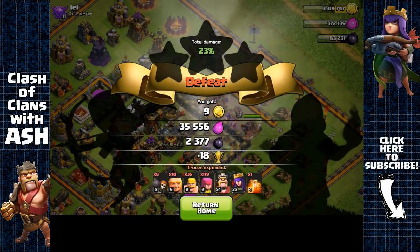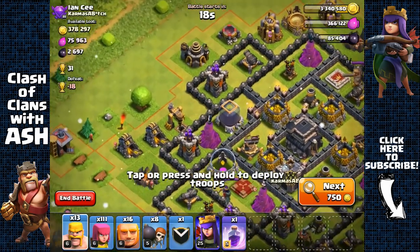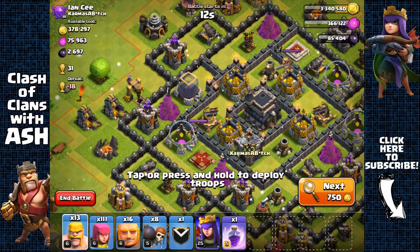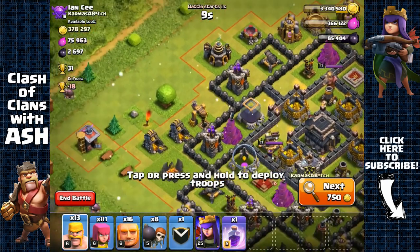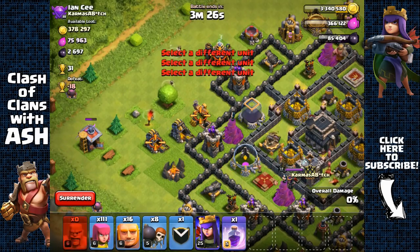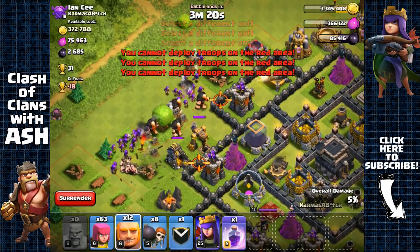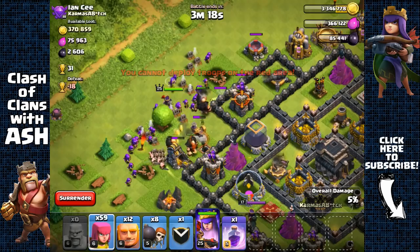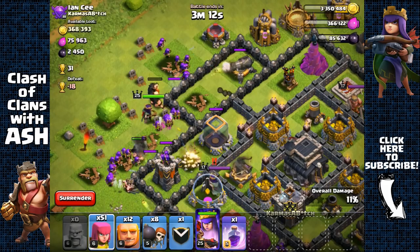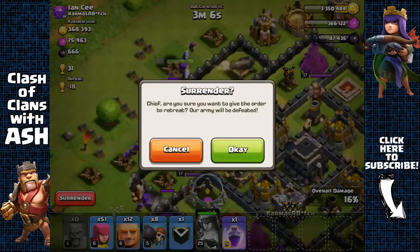Now it's pretty easy to get the dark elixir storage right here. The clan castle is right there, so let's try to get that dark elixir storage without triggering the clan castle by using our archer queen's five-tile range. We're gonna spread a bunch of archers and use a few giants to shield for the archer queen. She goes for that elixir storage — perfect. We're just gonna head out without going for anything else.